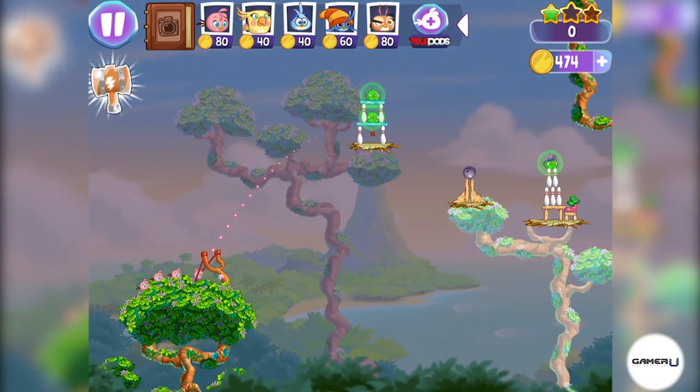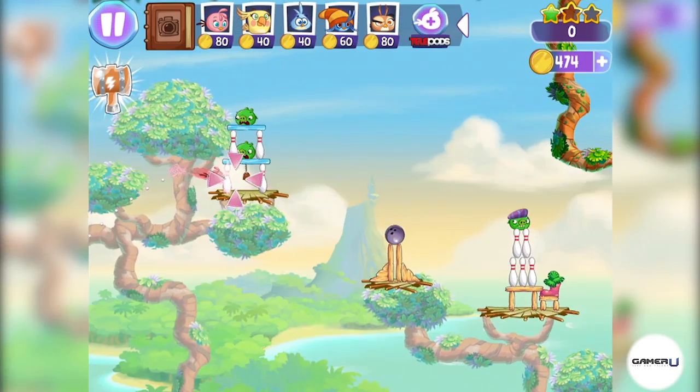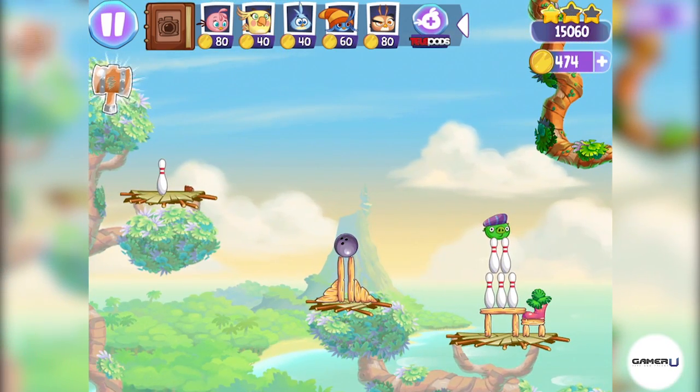While using Stella, be sure to try and hit the base of the objects. Don't try to aim directly at the pigs. Aiming and hitting lower can cause a chain reaction to have all the pigs and objects tumble over in order to get the highest amount of points without using more of your birds.